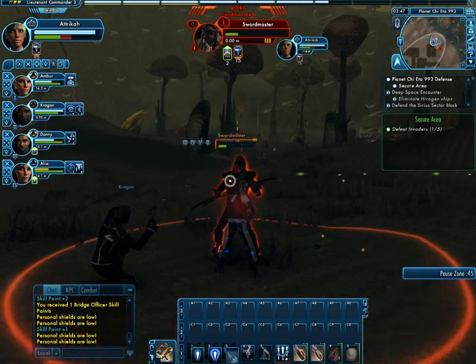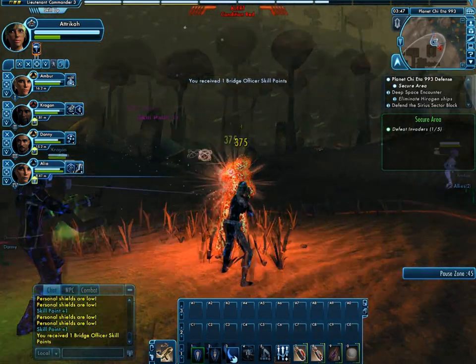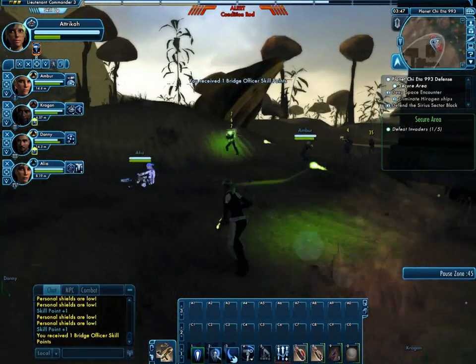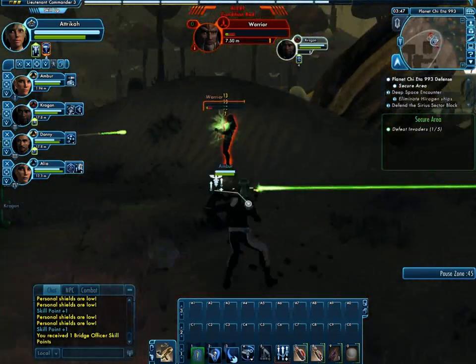Sometimes buffing your weapons can give you the extra punch needed to really poke that enemy. Tactics are always a good advantage — if you shoot people from the side, you can really take them off guard and cause a lot more damage.